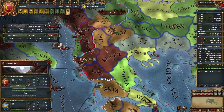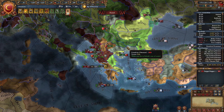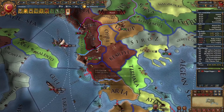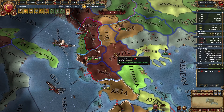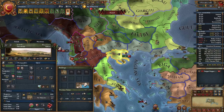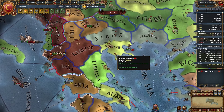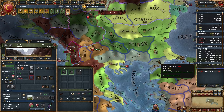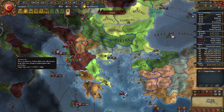In combat there is an attacker and a defender. The attacker is whoever moved their troops to the defender. Venice was sitting here and I attacked it. But on forts it's reversed — the one who owns the fort is always the defender. So mountains, straits, and naval crossings: avoid being the attacker in those cases, as you can see the dice roll for attacker gets minus one.